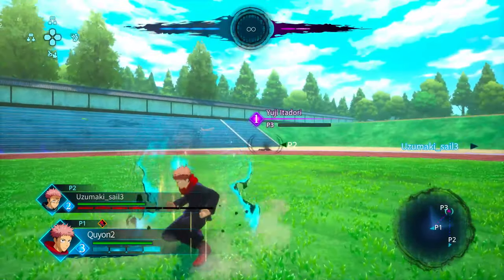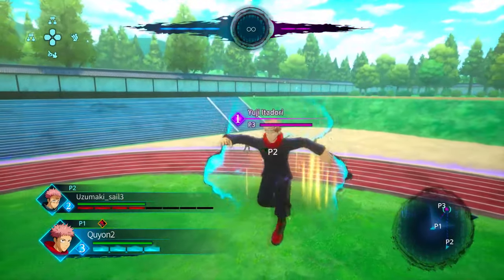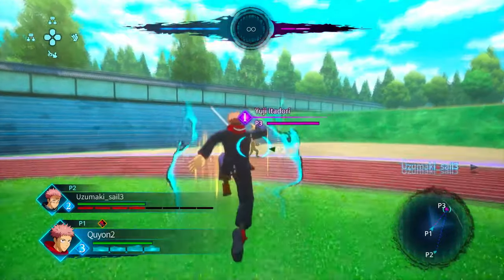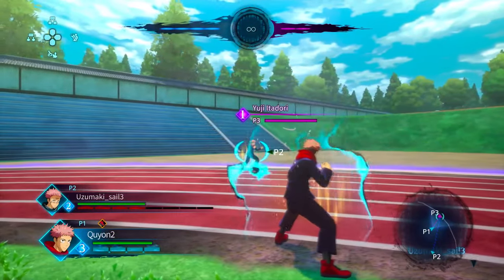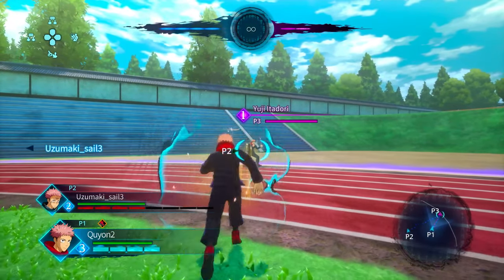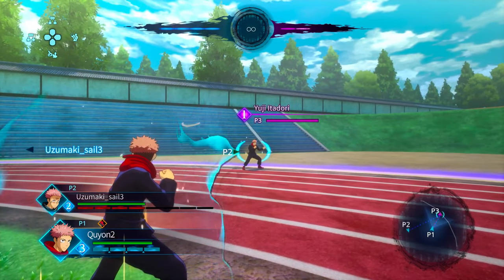That's a basic guide for Yuji. The way you play him is rush down — you just want to get in and build that meter. He builds meter very fast and he has four levels, so it's going to be really quick. Have fun and play the game. Also, don't forget: at level three and two he gets faster movement speed.